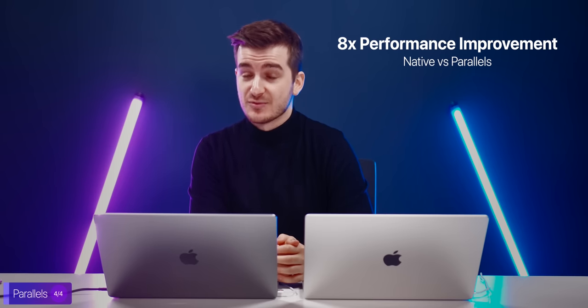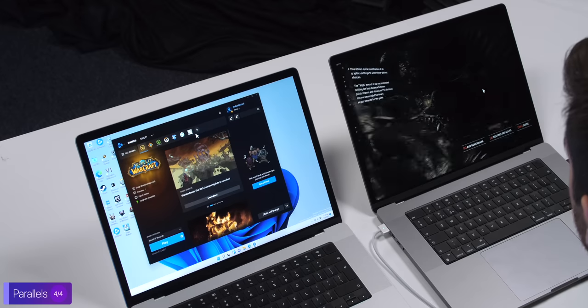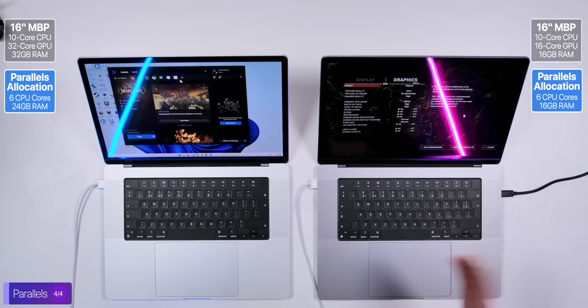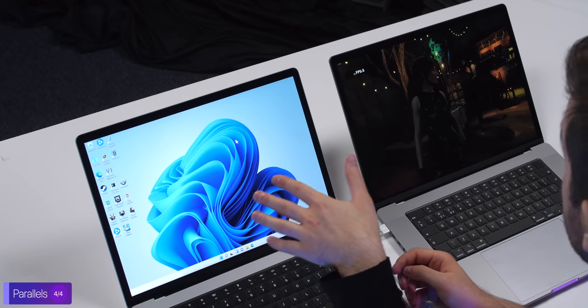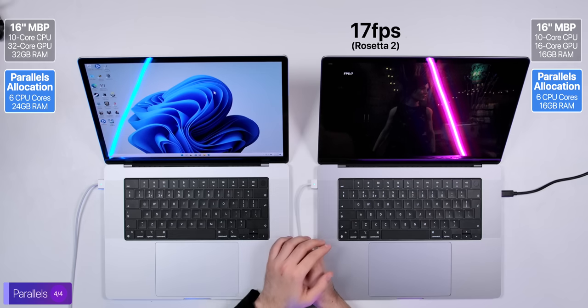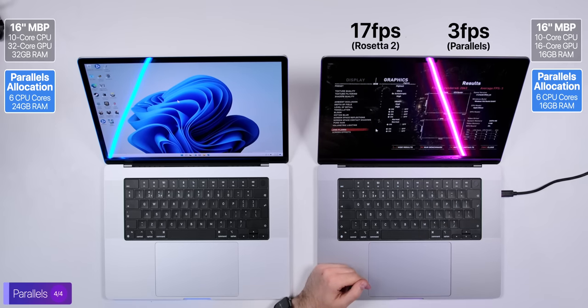Running games natively in macOS on Apple Silicon gives us about an 8x performance improvement, which is just insane — so more developers need to port their games. Testing Shadow of the Tomb Raider in Parallels — even in the menu it's barely running. We got 17fps before in macOS through Rosetta. The Parallels benchmark took about 15 minutes to start and we're getting about 7 to 10 frames per second. The final result: an average of 3 frames per second — 6 times less than running through Rosetta in macOS.